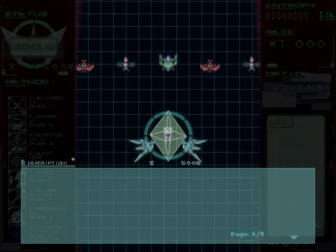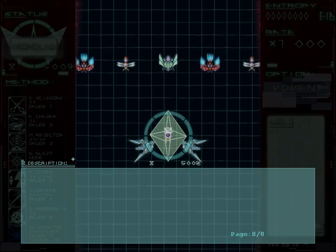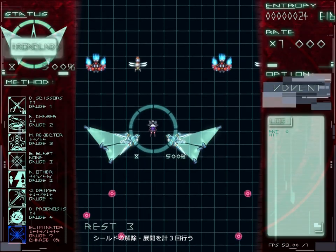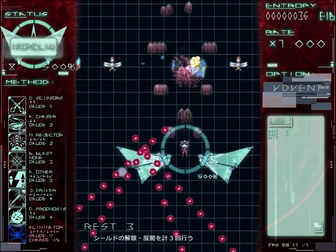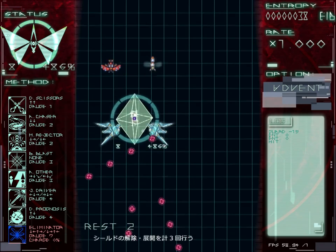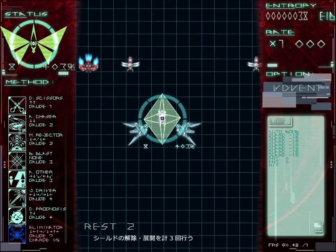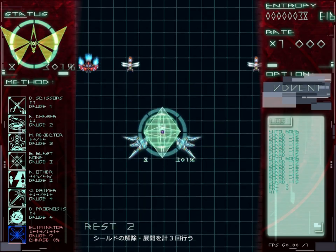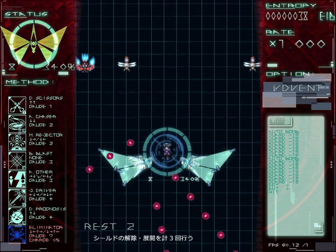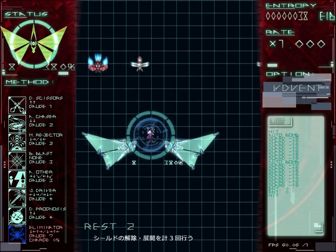Yeah, so you have a big energy shield that is effectively five full lives when fully charged up. You only lose a few percent for a single small bullet. But it regenerates really slowly by default. But if you press the shield button to open the wings, you are a lot more vulnerable — you take like 200% damage if you get hit. It's definitely a risk-reward system.